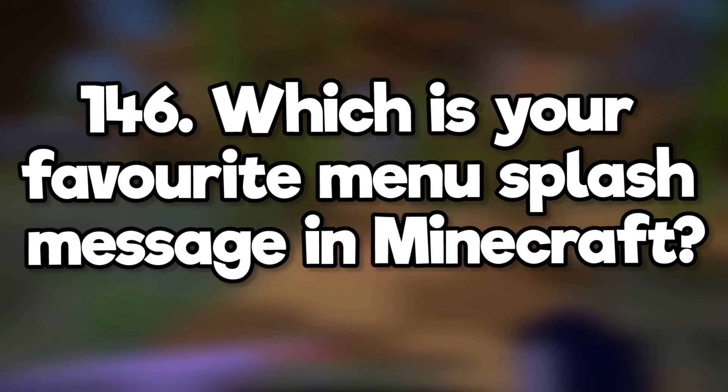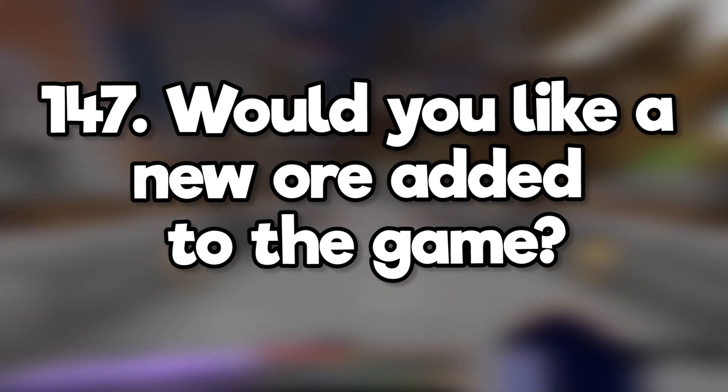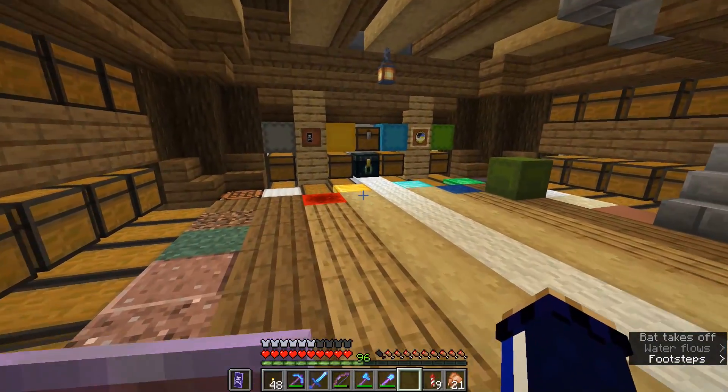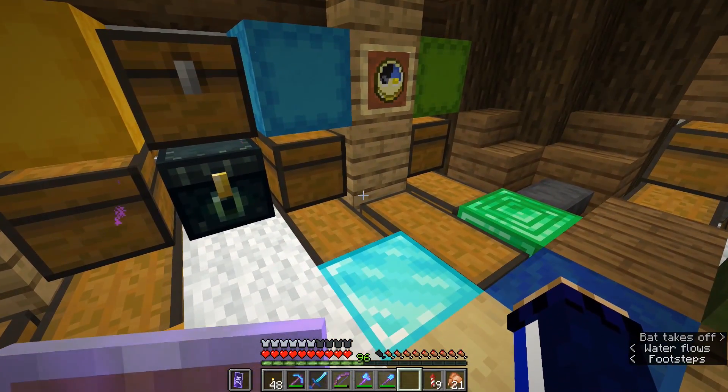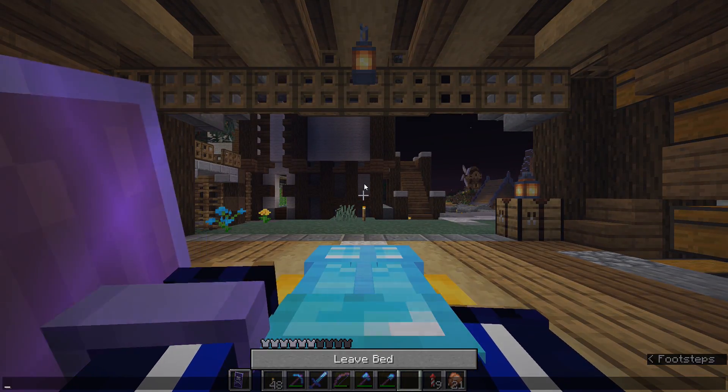Which is your favorite menu splash message in Minecraft? The one that says 'pixels.' Would you like a new ore added to the game? Nah, I'm much more interested in them adding original materials like chorus plants or prismarine. Do you see phantoms as a hassle or a fun challenge? I barely see phantoms at all — I sleep too much.